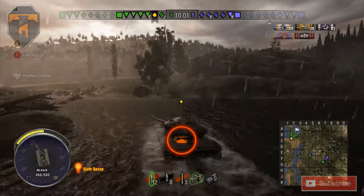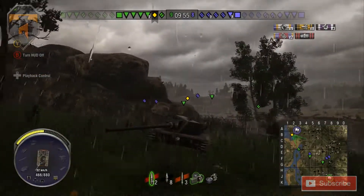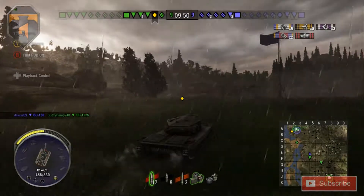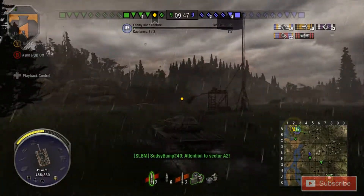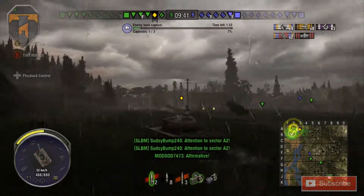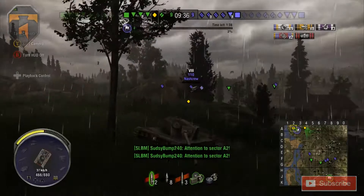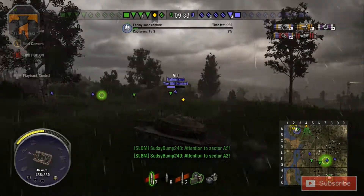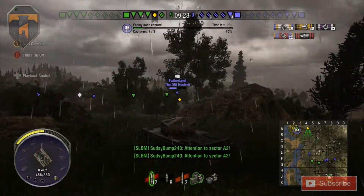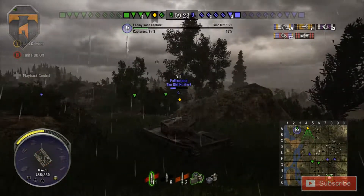I know artillery is somewhere over there — one of the artillery is dead, the M40-43, and the other one has skedaddled somewhere else. I assumed it was on the back of the base. Even though that being the case, I didn't want to cap the base too much because of the tank in the middle and the ones around the side. I wanted to try and give support to the TD, the AT-15 on the other side. There's another tank coming up behind me to capture the base and I don't want to give the Fatherland too much of an option to pop back.